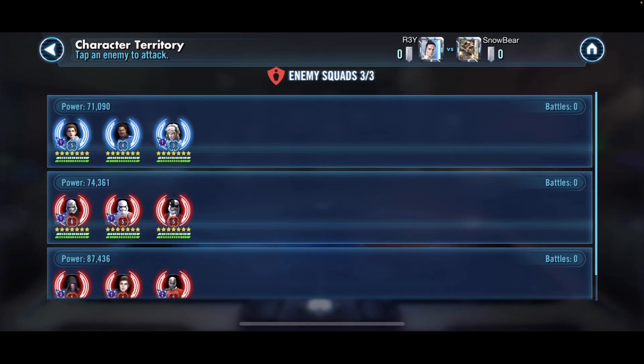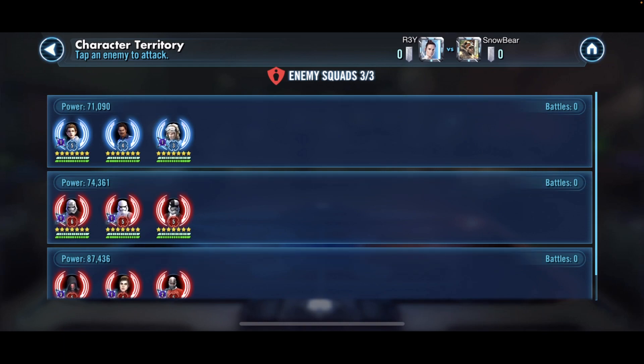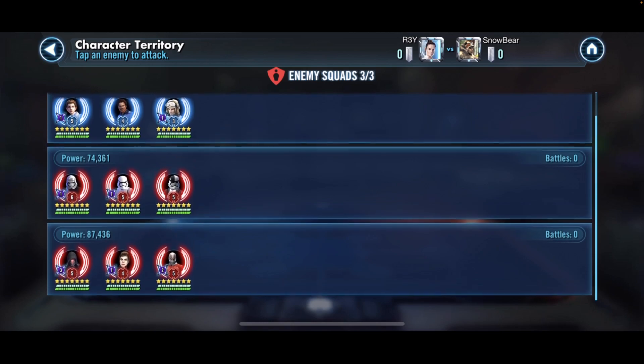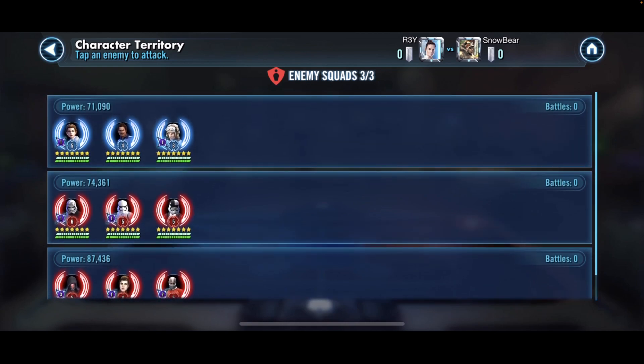If I put both fleets on defense, he's got four capital ships that could easily two-shot my fleets. He doesn't have a Galactic Legend — the only one is SLKR at gear 11. So even if he puts that on defense, I feel like I can figure out a way to deal with him. I brought my ships for offense. He's got Darth Revan guarding the ship zone, plus Malak and Rollo on top, Phasma in the middle.